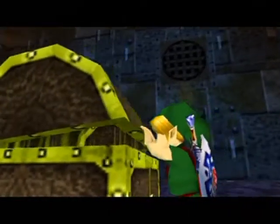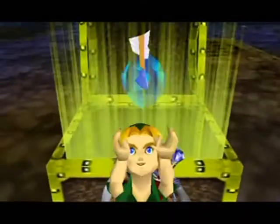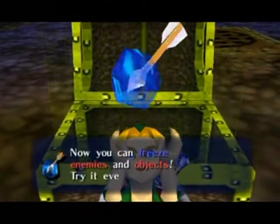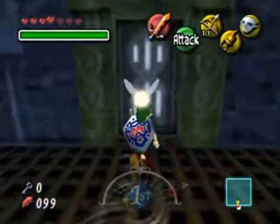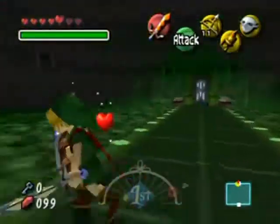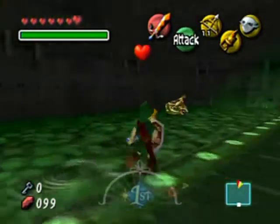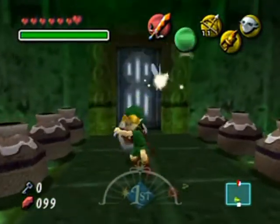I win! I was being way too reckless just trying to be all speedy. But this is the important thing I needed to make progress - it's the ice arrow. You can use this to make platforms, freeze stuff - we know the deal from Ocarina of Time, which is what the game designers assumed you'd played when making Majora's Mask.